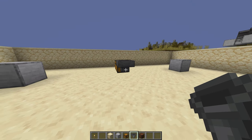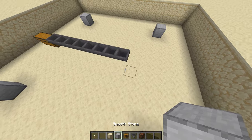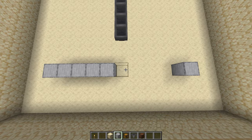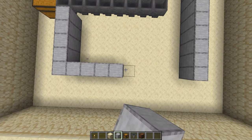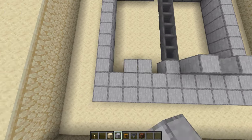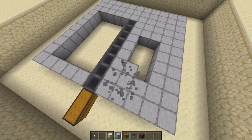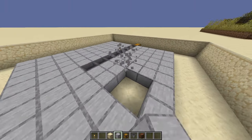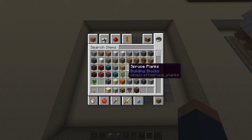Then place eight hoppers going into that chest: one, two, three, four, five, six, seven, and eight. Now you can fill in the smooth stone, or whatever block you chose. If you have done this correctly, your square should be 11 blocks in either direction. Then we can start adding the minecart rails.